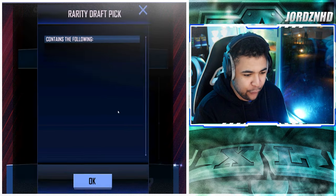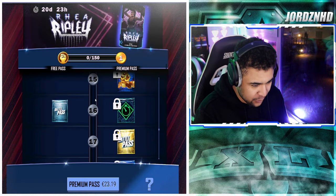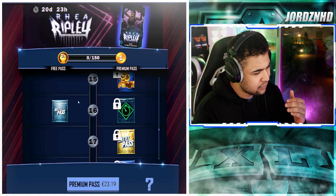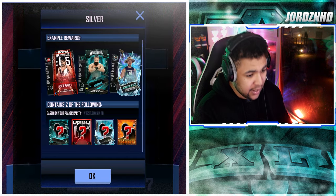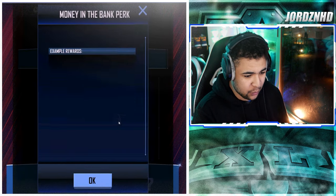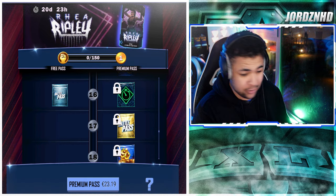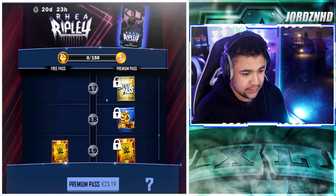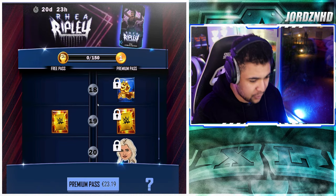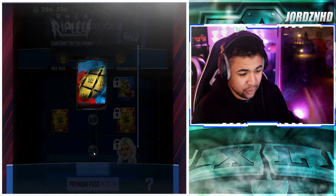Level fourteen gets you an RDP pick. Level fifteen gets 650 super coins. Level sixteen gets a silver pack as well as a Money in the Bank bout time reducer perk, which isn't too shabby. Level seventeen gets a gold pack. Level eighteen gets 800 super coins. Level nineteen gets an RDP pick on the free track and on the paid track you get two RDPs.